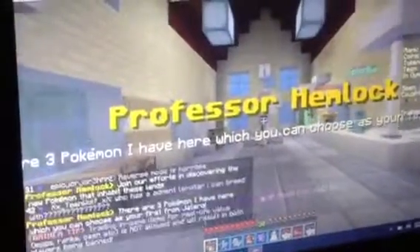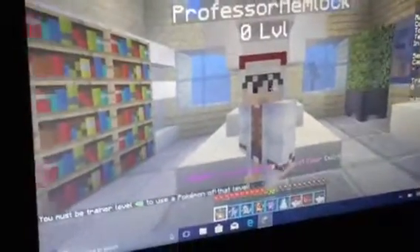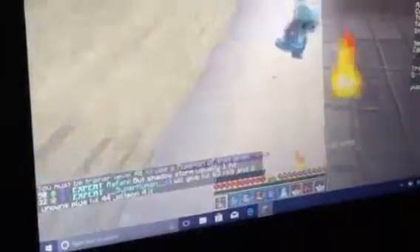All right, you can choose your starter Pokémon. Just stop, he's gonna be talking for a little bit. All right, now you can go up to him — right-click him. Get my Pokémon! Okay, go to your Pokémon look and choose which one. Right-click the one you want. Which one's the cutest?